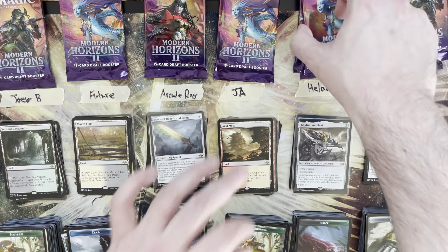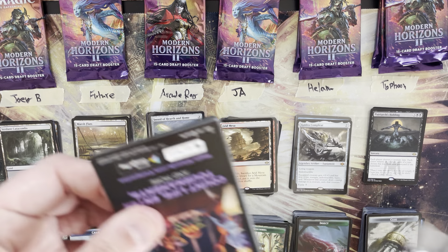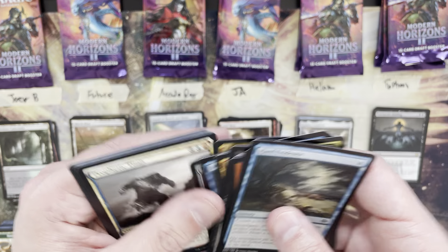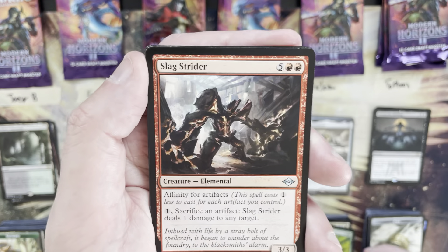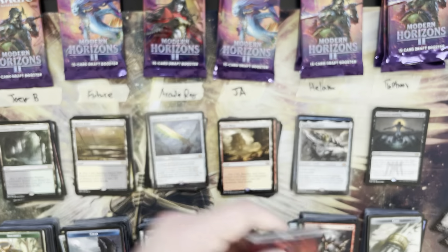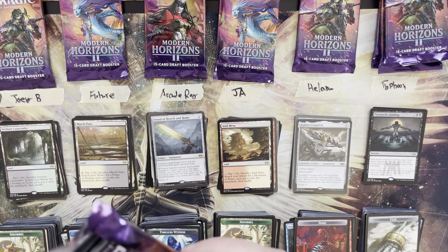Three fetch lands is an acceptable amount. We'd still love to find some of those value rares. Helam's packs: Prophetic Titan, Terramorphic Expanse, Slagstrider — rare out of reprint slot is Goblin Bombardment, a two mana value, and then a Damn — also a two mana value. Still a good card with some value. Total of four for that run.